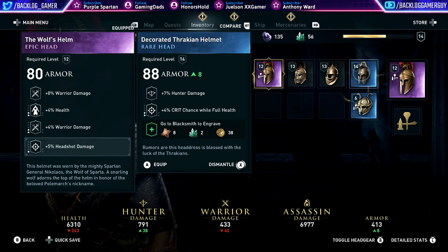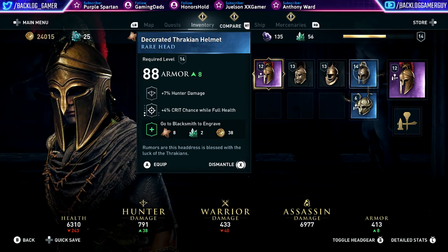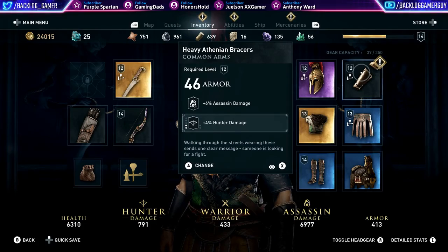Decorated Thracian helmet — hunter damage and crit chance. Wow, full health — that's good for sneaking, for hunter builds. I don't know. It does replace the 8% warrior damage that we really don't need. We will lose the headshot damage though. Yeah, let's just keep it on us but we're not going to change it out just yet.